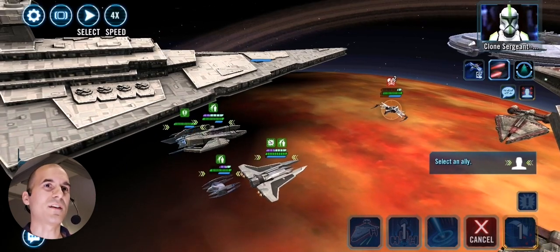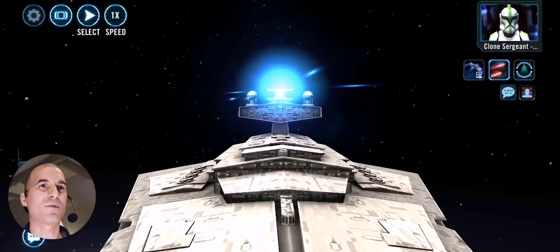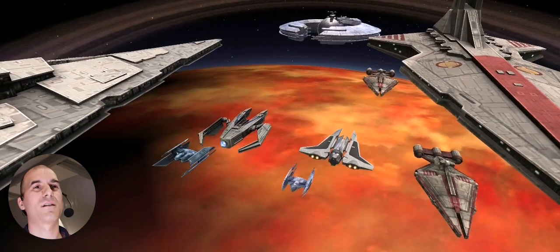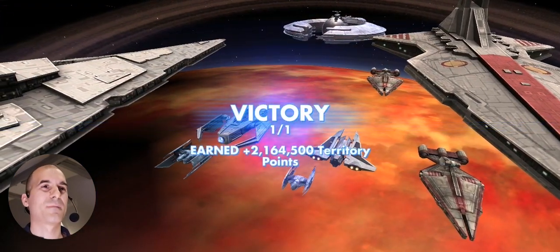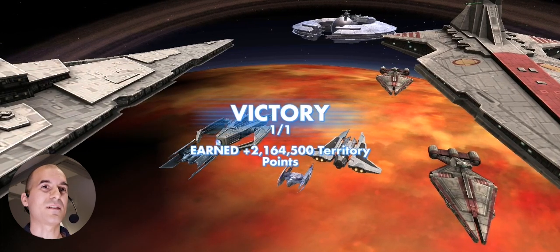Let's slow this down and enjoy this win. Take him out — boom! So it was worth getting Hyena Bomber to 7 stars here — definitely, he was the MVP. He tanked for us the whole time. I think if my Geos would be relic this wouldn't be that close, especially Sunfax. Because even though he tanked, it took him out quite quickly. If I had relics on him, maybe Hyena Bomber wouldn't be that close to dying because Sunfax would still be alive.